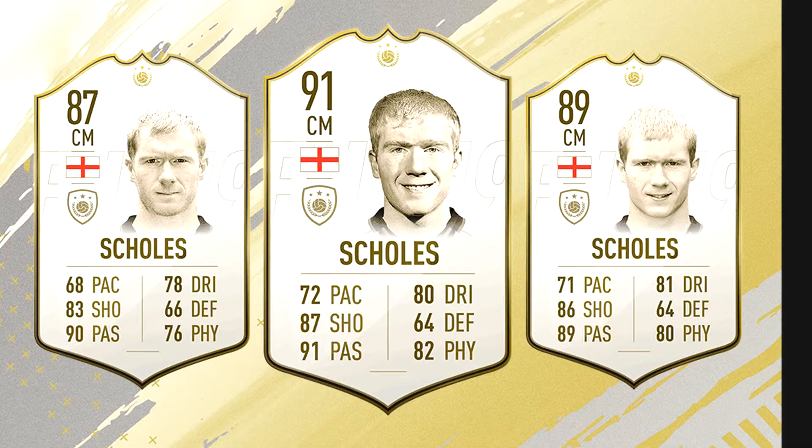We also have Paul Scholes, another Manchester United legend and former England center mid. He comes in three variants: 87, 89, and 91 rated prime center mid. The only downside is the pace, which he lacks in all three versions of his card. I think that will be a big turn-off for people wanting to use him in meta and powerful teams in FIFA 19 weekend league or competitive FIFA. He is a great player in real life, but that is not really reflected in these card stats. I don't see most people using him other than as a reserve.